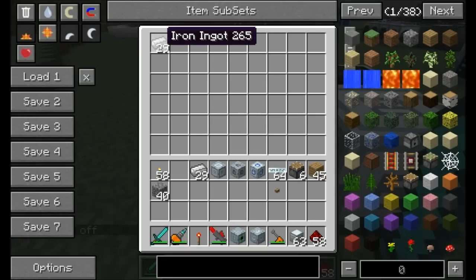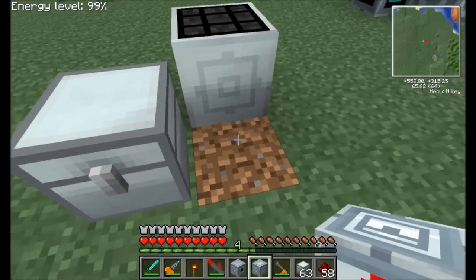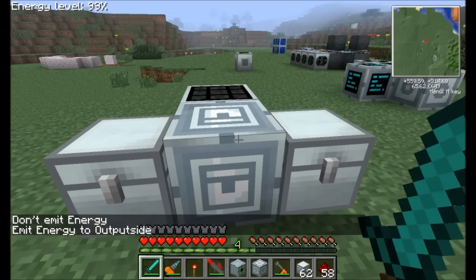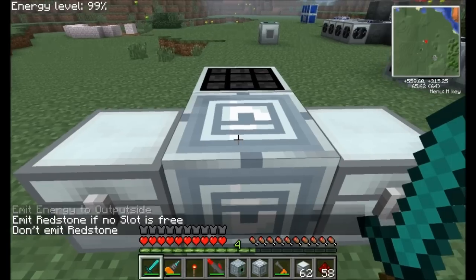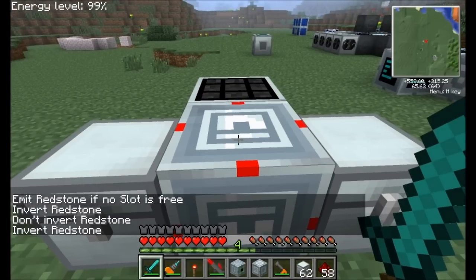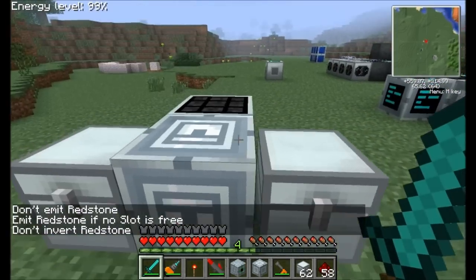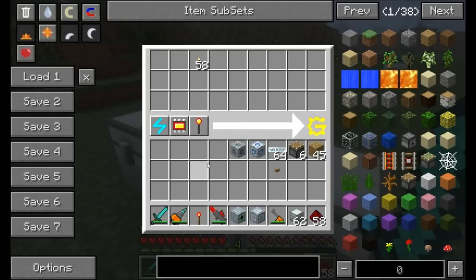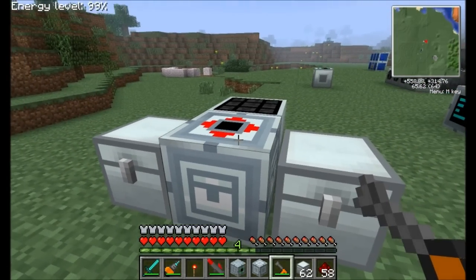If I throw some iron in there, you'll see it'll spit it directly into the chest. The advanced buffer is larger and has a bunch of different options. You can emit energy through this block just like the other one I showed you. You can also change the setting for emit redstone if no slot is free versus don't emit, or invert the redstone setting. It does use a little bit of EU to transfer its items — I think it's two EU per item transferred into the adjacent inventory. You can rotate it using the wrench to change which slot it buffers up to. So if you want to buffer up into the bottom of your machines or to the top or the sides, it's pretty easy using the electric buffer.